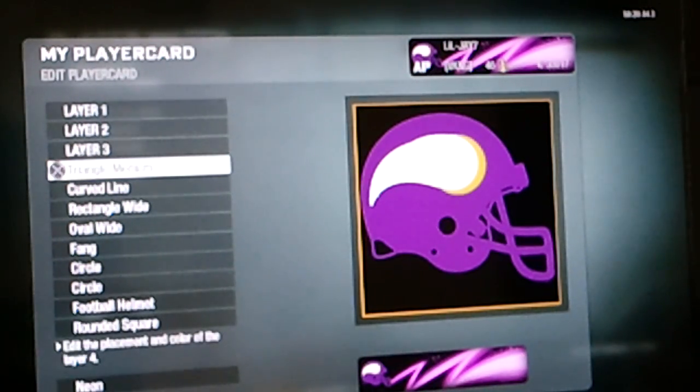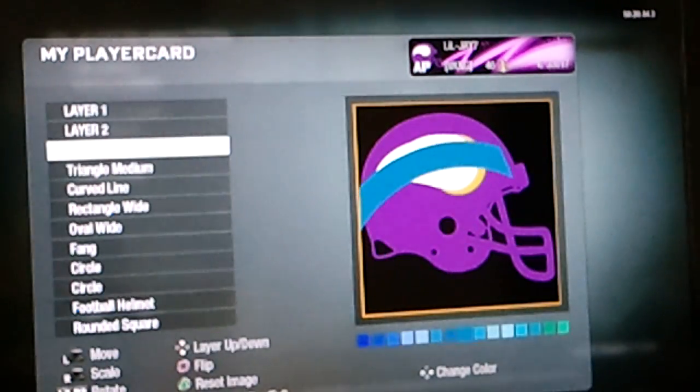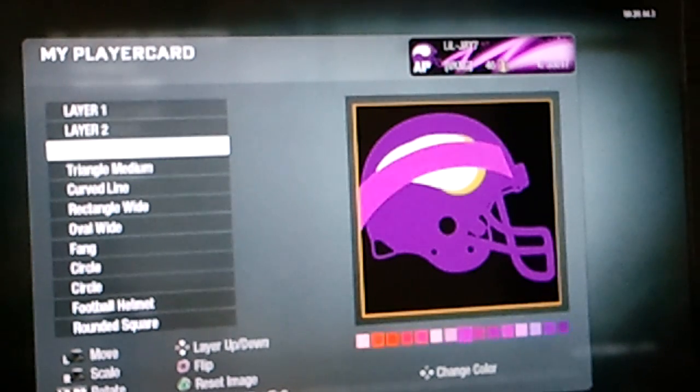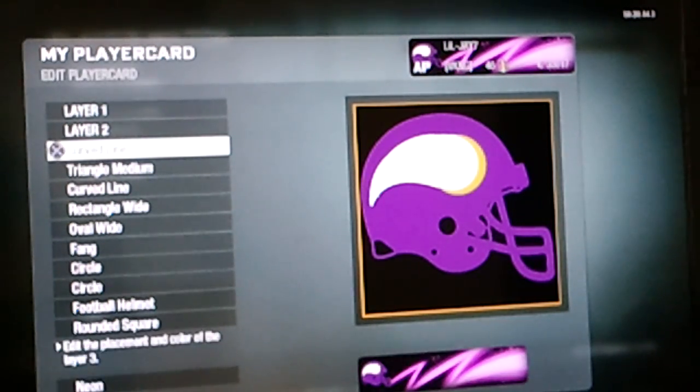As you can see, we've got a couple of rough edges, and you can just fix those with some curved lines. Just make them white and then put them where you need to.